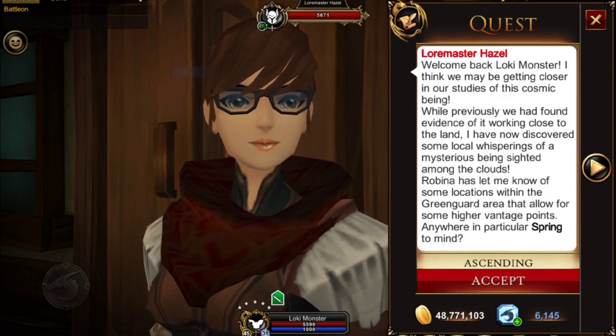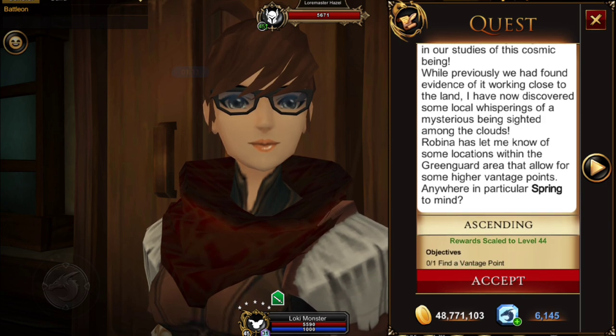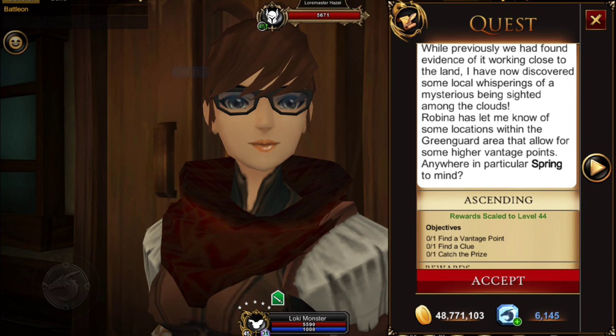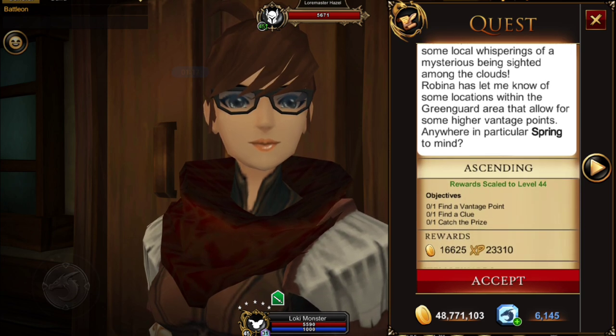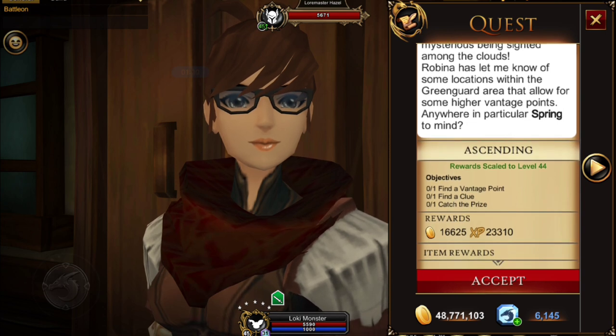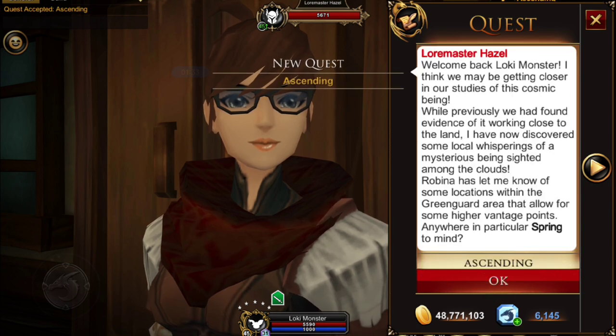Welcome back, Loki Monster. I think we might be closer to our studies of this cosmic being. While previously we had found evidence of it working close to land, I have discovered some local whisperings of mysterious sightings among the clouds. Robina has let me know of some locations within the Greenguard area that allow for some high vantage points. Our hint is 'spring,' and spring would be Greenguard Box Springs.